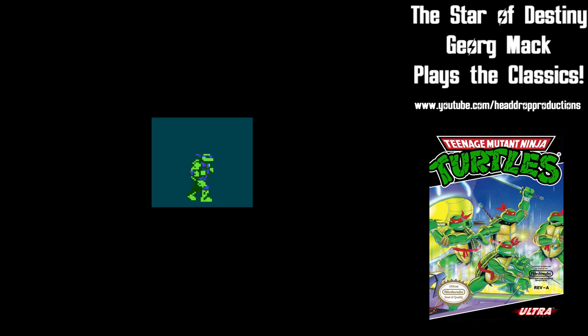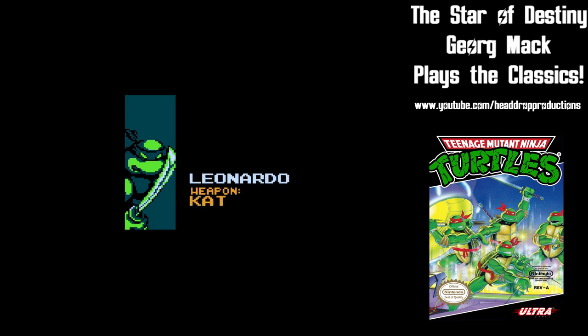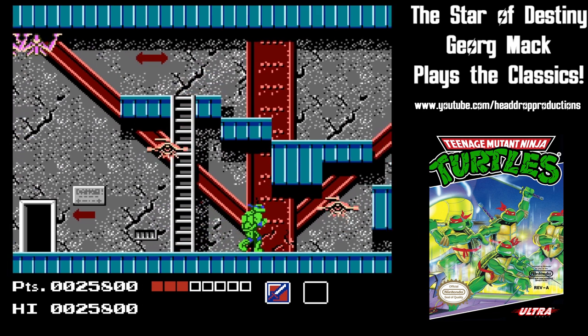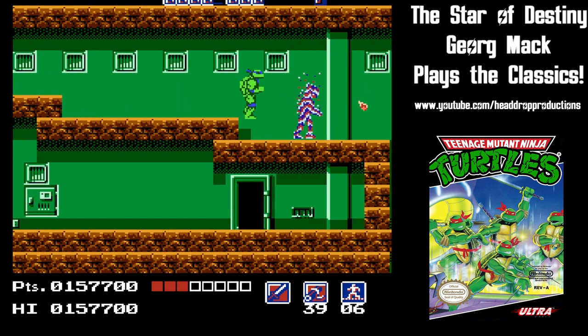Leonardo wields the katanas. You'd think these would be the strongest of the weapons seeing that they are swords, but no, they're actually pretty weak. Luckily, Leonardo has some range which makes him useful.